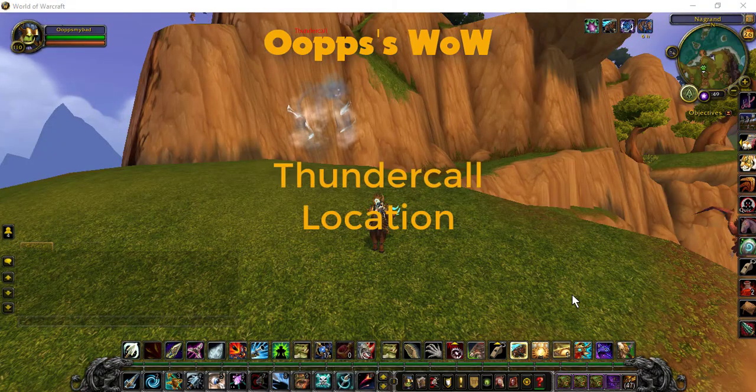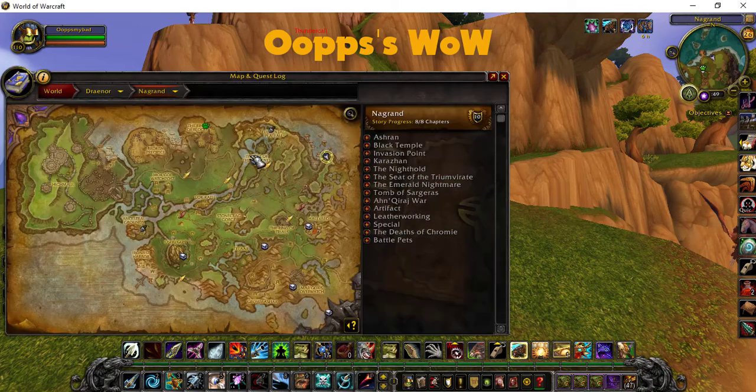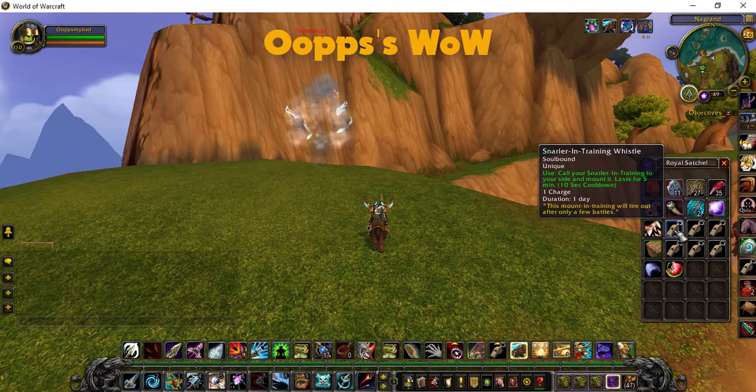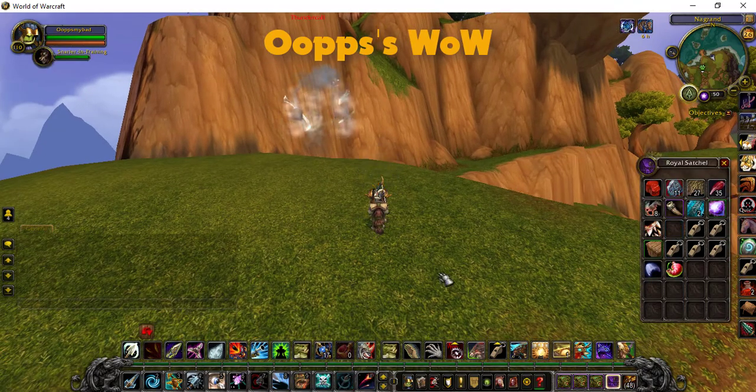Here's the location for Thundercore. This guy is tucked up on a little ridge — not far off from Throne of Elements. He's like a wind elemental type guy. Same again: six mounts, kill him, done, and move straight on to the next one.